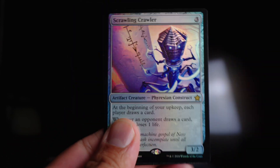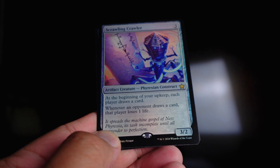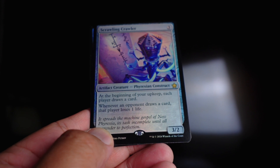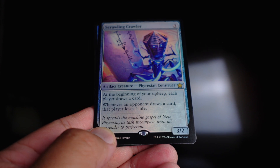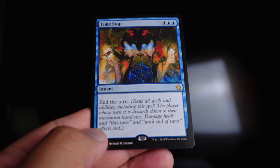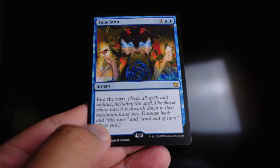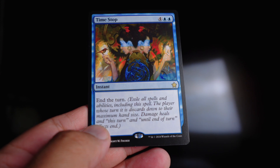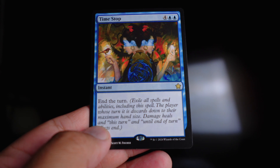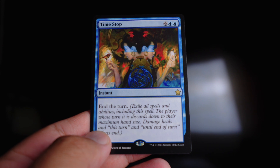Scrawling Crawler was awesome — I really liked this card. It's a Phyrexian construct artifact creature and at the beginning of each player's upkeep each player draws a card, but every time they draw a card they lose a life. So you get extra cards and it pings your opponent. Really sweet. Lastly, Time Stop — kind of a meme-y card for four and two blue — it's an instant that ends the turn. This card actually won me a couple of games, came out of nowhere, and it even beat an Etali, which was really really special.